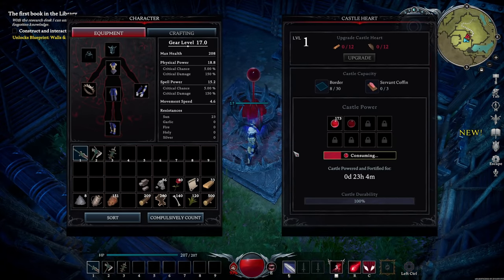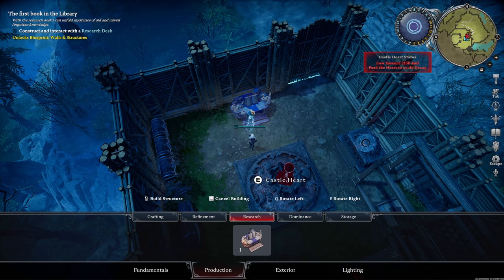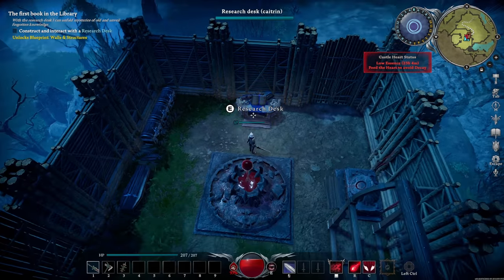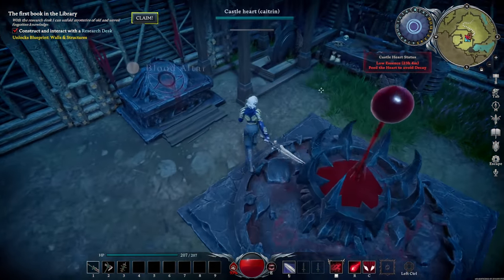Let's chuck in all this blood. Construct and interact with a research desk. Let's pop that right here. So what can we do with you? I need 50 paper to discover a random technology. Well, I definitely don't have 50 paper anytime soon. I've only got four right now.